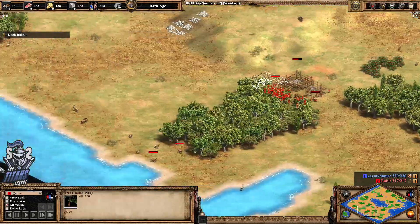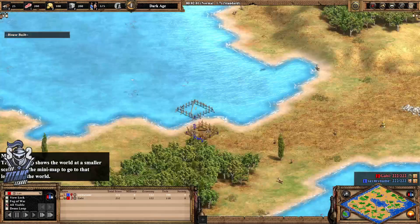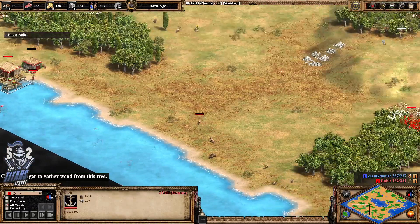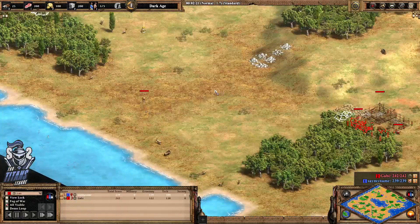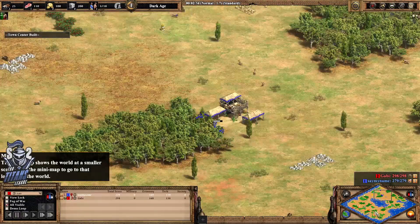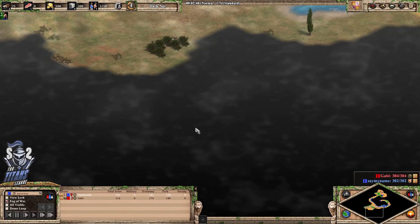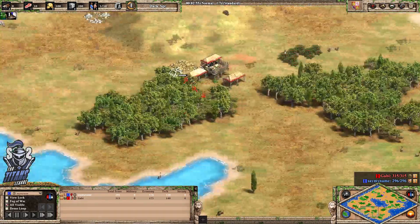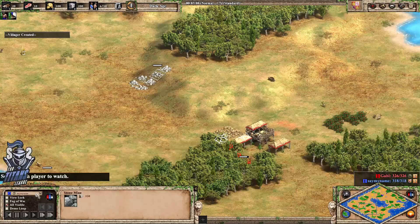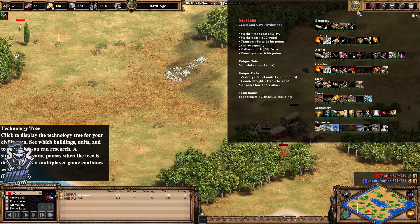Yellow is going to commit to the early dock as well. I think if he gets this up early it's not really going to make a difference — Gabi's not going to be able to go for an early fishing boat just yet. So the starts might be fairly even. Yeah, we've got Gabi in red trunks as a Saracen player today.